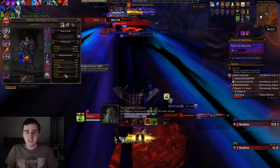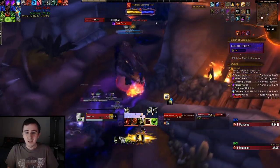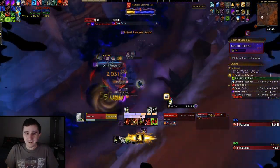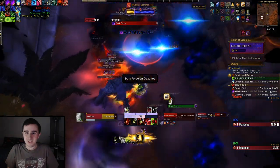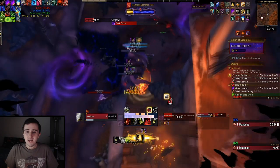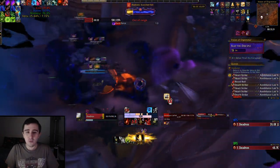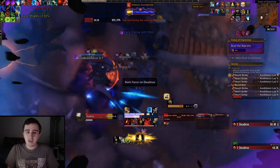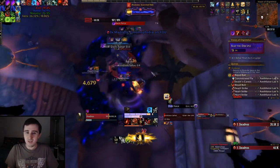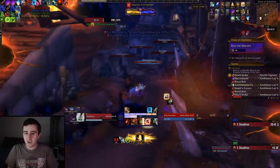For some reason my Cyclotronic Blast bugged out on this pull and I couldn't click it at all, which was really annoying because I want to kill this thing as fast as possible — this guy's actually really dangerous. In this area I have two active madnesses that are both pretty annoying: one where bugs show up on your screen and you have to jump to make them go away, and the other where you jump and leave a fire puddle beneath you. That's actually the most dangerous of the madnesses active in this area.